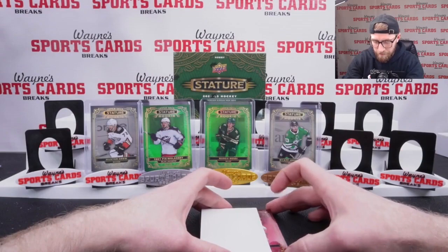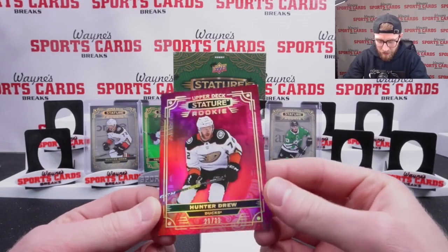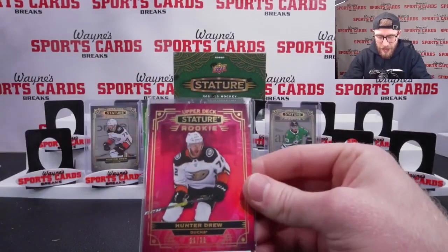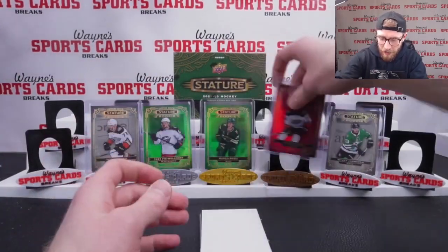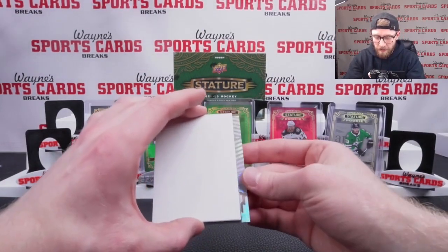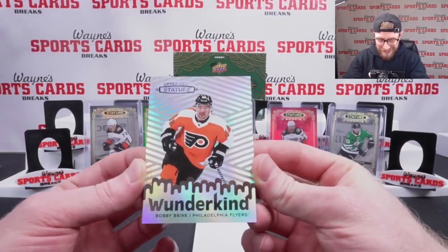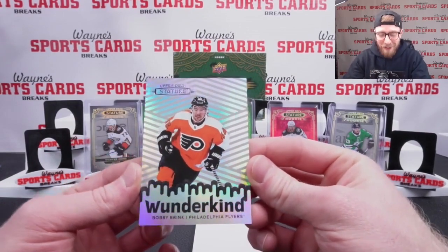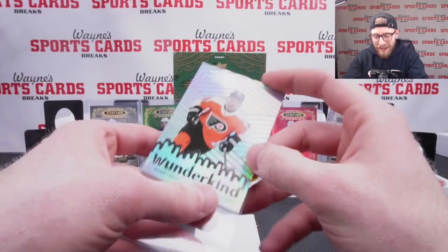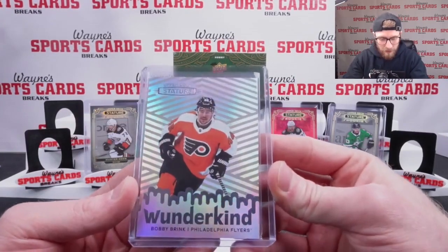We got a red — Hunter Drew, red image parallel for the Anaheim Ducks, out of 33. A little better than our 3.99 Hunter Drew, that's for sure. At the bottom we have a new insert this year — Wunderkind. Reminds me of Ted Lasso. Bobby Brink; I like the Flyers so I'm okay with this one. Nice rookie there.